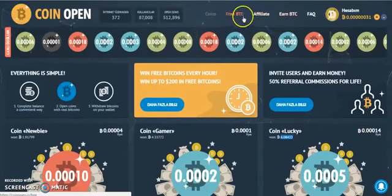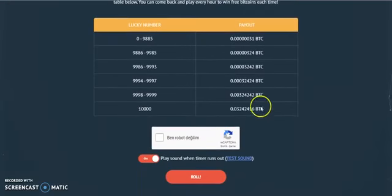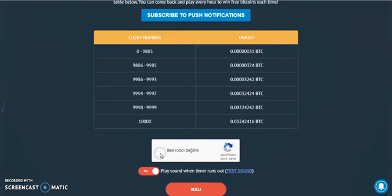The second part is about a faucet where you can earn up to $200 in bitcoin every hour when you claim. All you have to do is click on this button here, then you'll see a new page — scroll down, try to solve the Google reCAPTCHA part. After you get the green check, you can click on the Roll button and you'll get a number consisting of four to five digits.